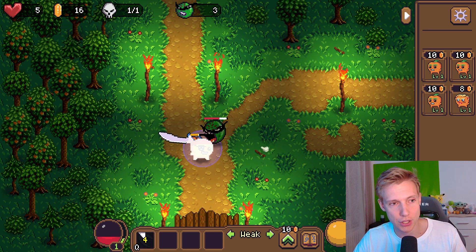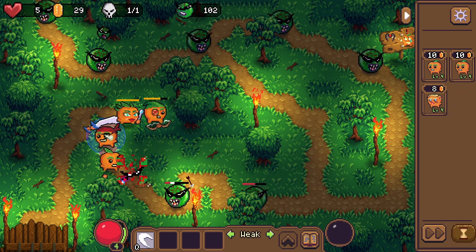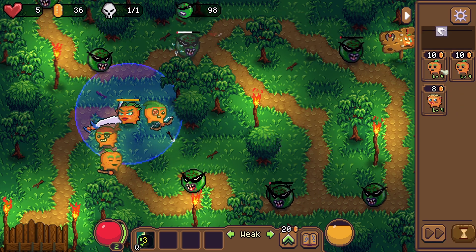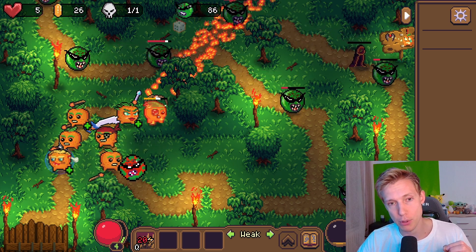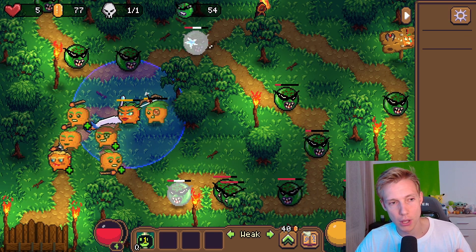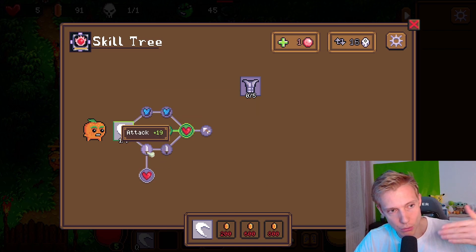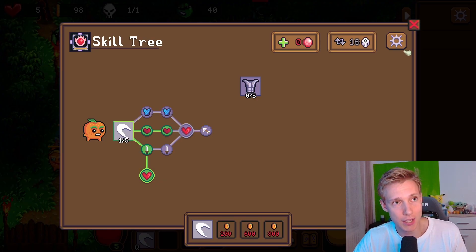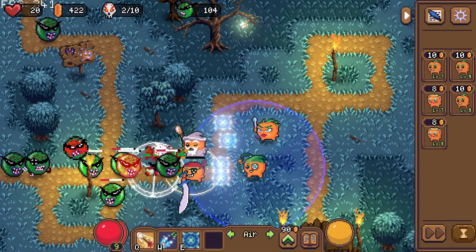Archers have such a range advantage that melee units would need abilities to counteract it, effectively turning them into rangers too — and then you'd only have rangers, which I don't like. You could also make the party share experience, but then the best strategy would be to place all units on the map as fast as possible. Even making that passive wouldn't fully solve it, because at early levels you'd be constantly leveling up, turning the game into a menu simulator where you're endlessly switching between skill trees to spend one skill point per hero — multiply that by 10 heroes and you're no longer playing a tower defense game.